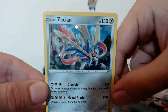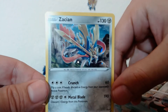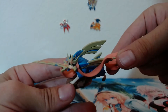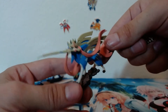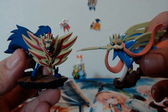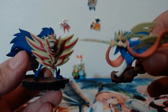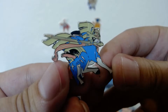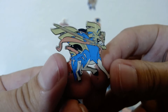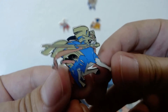And there's the promo for Zacian — very nice. Here's the figure. Who do you guys like more, Zamazanta or Zacian? I mean, Zacian comes equipped with a sword in his mouth, so... And there's the Zacian pin, very nice as well. I think I prefer this over the Zamazanta pin.